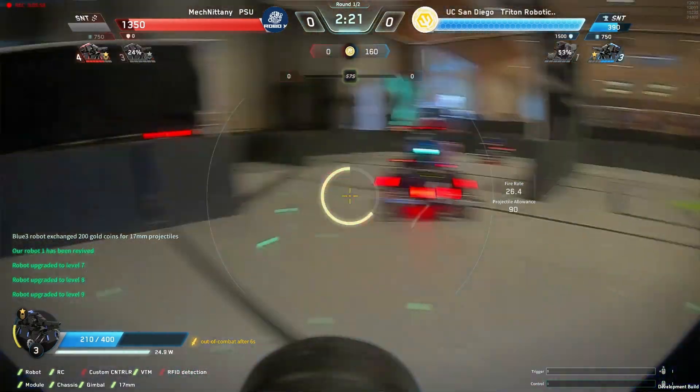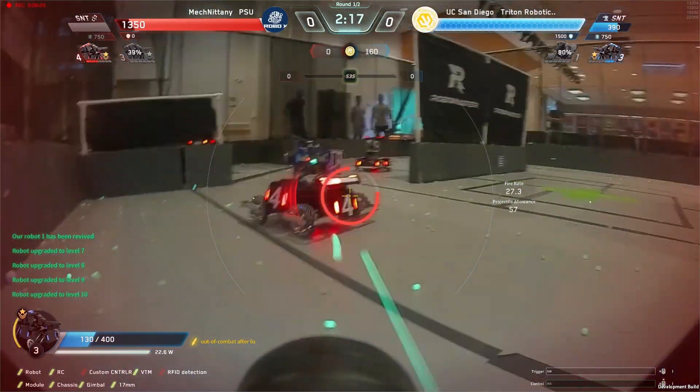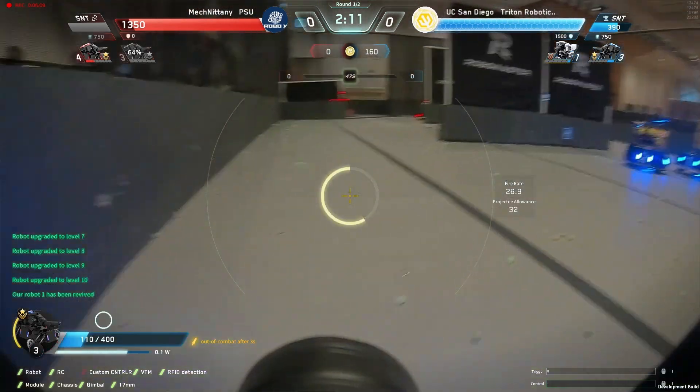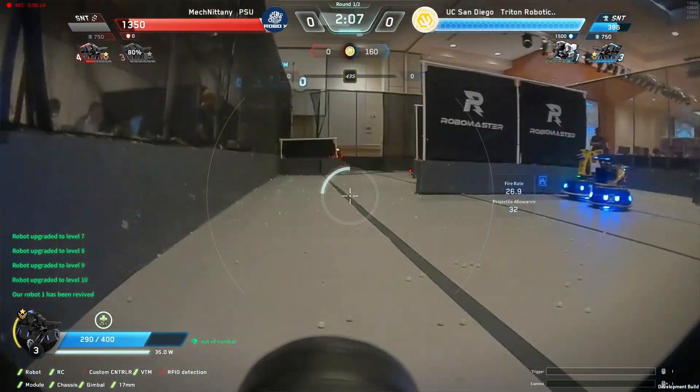Red standard 4 versus blue standard 3, trading blows back and forth, equal levels as well. Really close in health, close in levels. About two segments of health remaining for each bot as they both decide mutual destruction is not the path they'd like to take and retreat back to their bases.